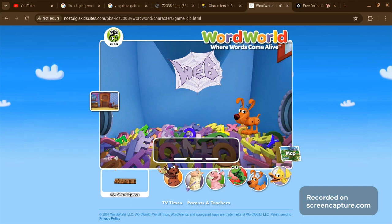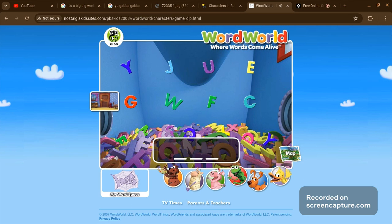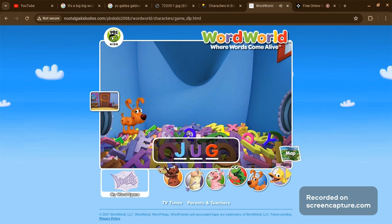Ready to build another word? Splish and splash! Dog wants to build the word jug. Well done! Good job! That's right! J-U-G.